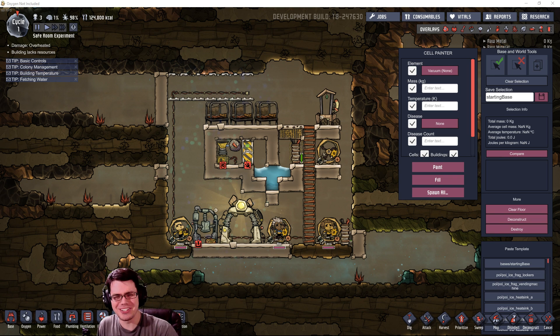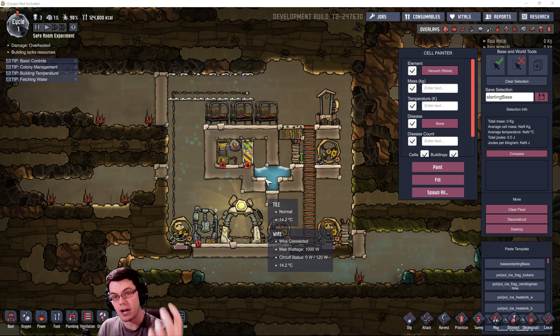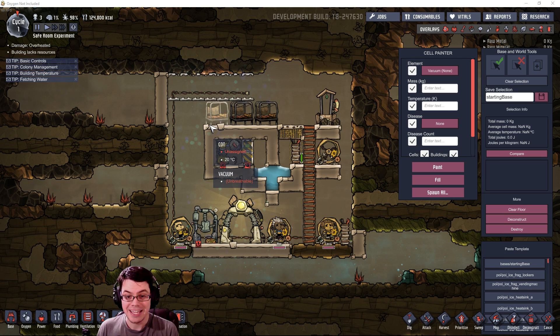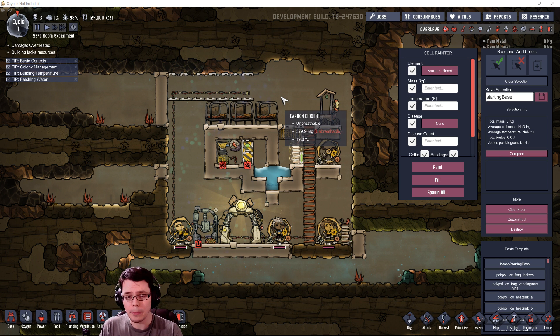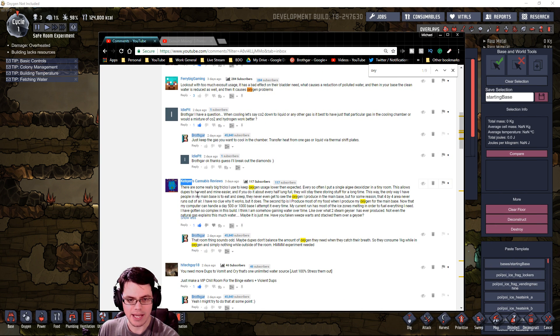Welcome back to Oxygen Not Included. Today I've got an experiment for you. We are going to be exploring the idea of a safe room inside of your base - an area where you have a concentration of oxygen where your duplicates can go to catch their breath in case everything else is full of vacuum or carbon dioxide. The other element is that it might actually reduce the amount of oxygen your duplicates need to survive day-by-day. We're going to find out if this is real or not, based on a comment I read from Kelsier.